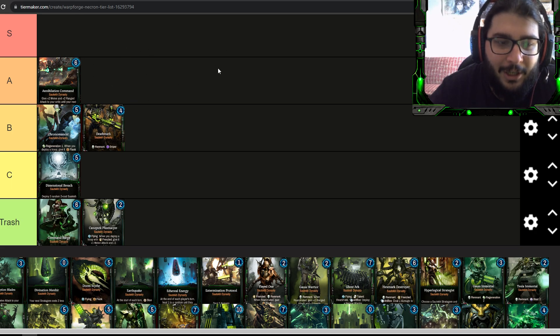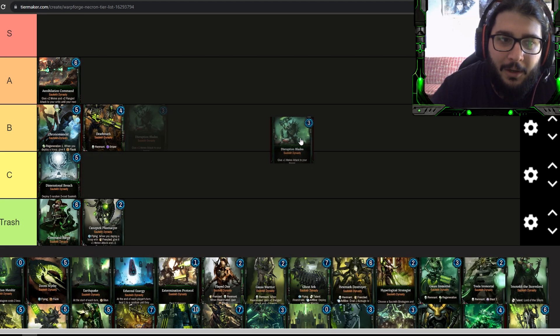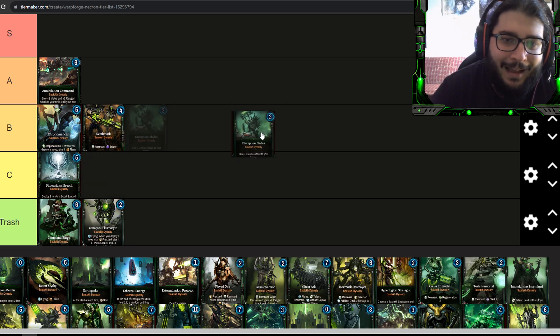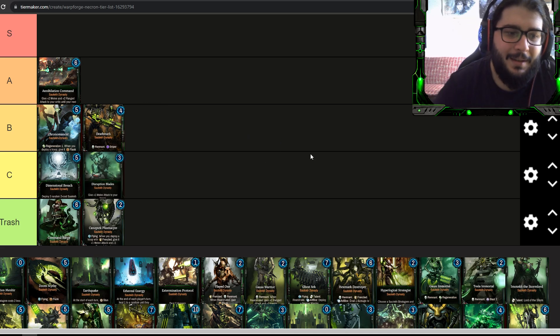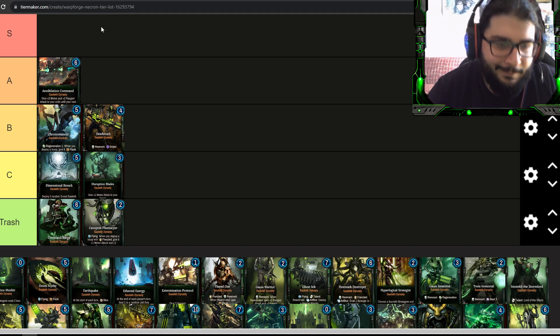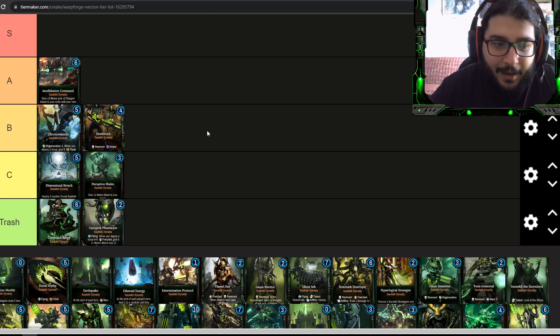With Disruption Blades, you give plus two melee attack to all your troops. The only time I see this being useful is with a scarab swarm on the board, same as Annihilation Command — but Annihilation Command gives plus two to both melee and ranged and works on two units, while this only gives melee to troops. I don't think this will ramp up your scarabs enough for lethal range consistently. I'd say C tier — Annihilation Command is just better.